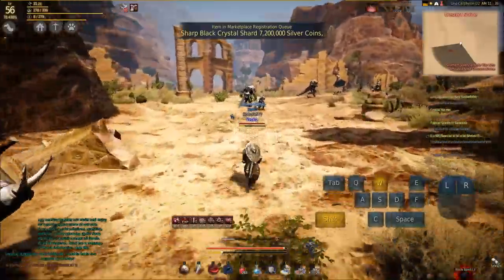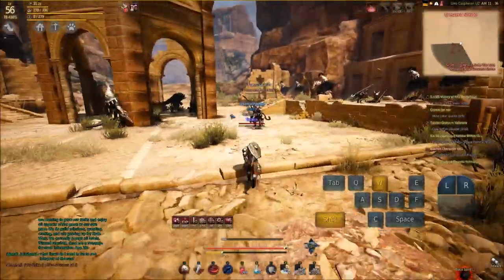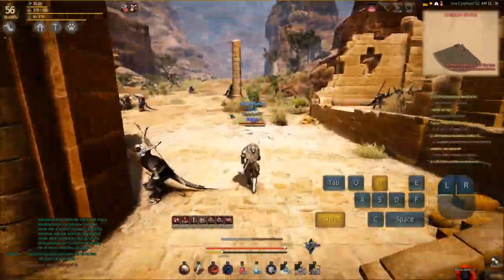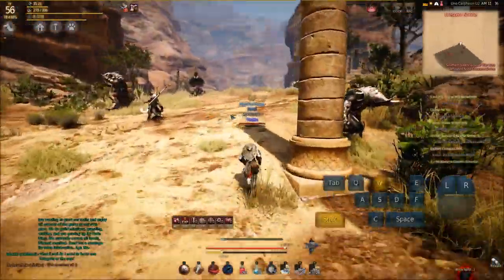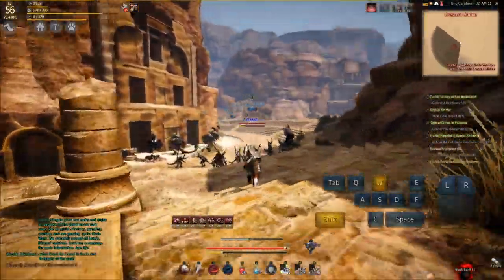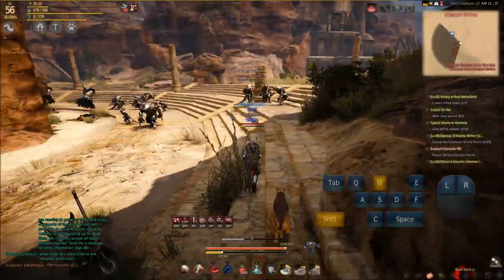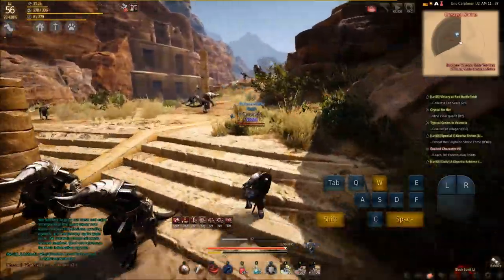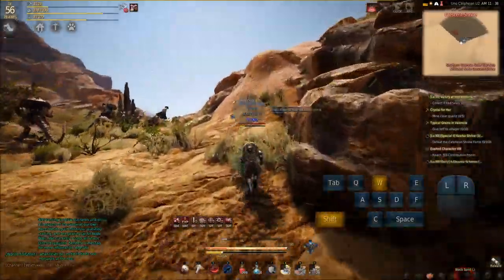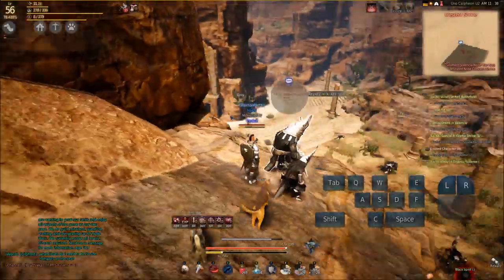So we're going to come down here. I know this route works for sure, so this is what I'll show you. We're heading towards this big building right here. Once we hit this big building, we just need to go off to the right and up the mountain. The Crescent Shrine node manager is right on this little hill right here. You can already see — yeah, there he is poking up. Talk to him and invest in Crescent Shrine.